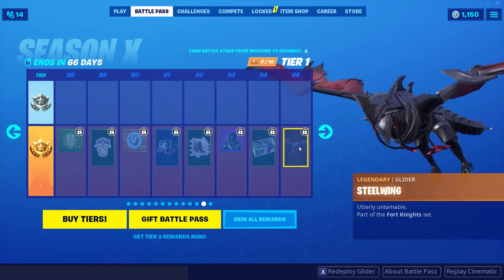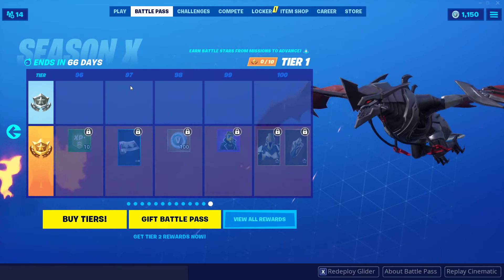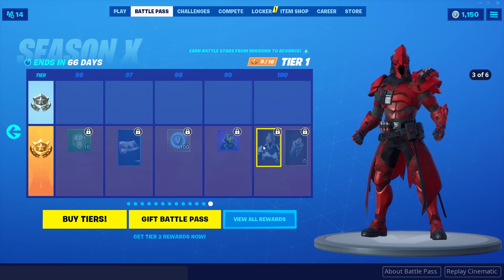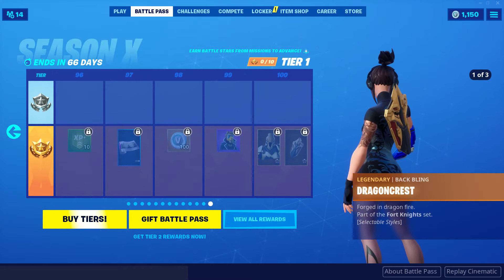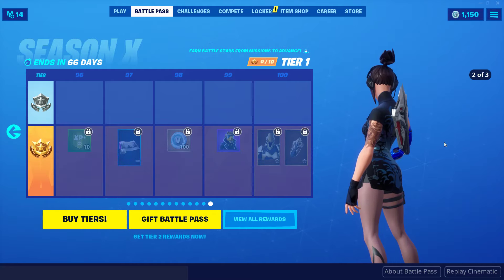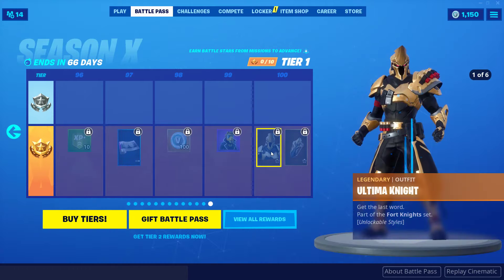We got a dragon — oh man. There's a lot of dragon fans out there who are going to love that. Get your dragon glider. Tier 100 — let's see what it is. It kind of looks like Thanos with a helmet on — a smaller Thanos. Six different variations. Back bling. That's all right. I'm not a big fan of the tier 100 — it's not getting me excited.